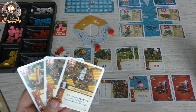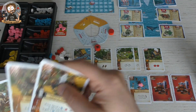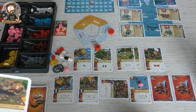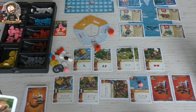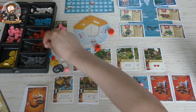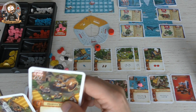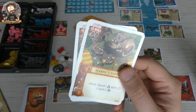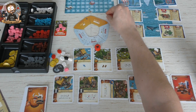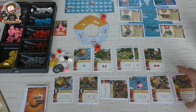This might be a long video so I'm only going to do one round. We have two workers left and two action spots left. I'm going to construct — it makes everything more expensive but I want to build the Asmunds Inn by paying a wood. I'm also going to build Bjarna's Tavern. I could spend two gold but gold is worth points, so I'll spend an apple and move this worker to construct — build a cart or location for free.